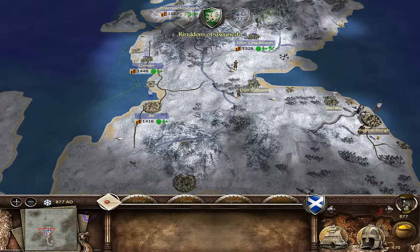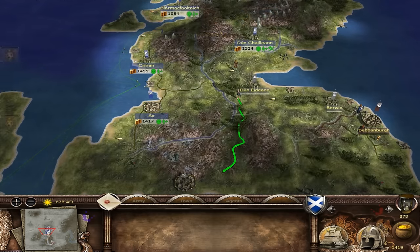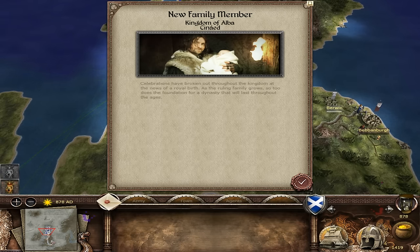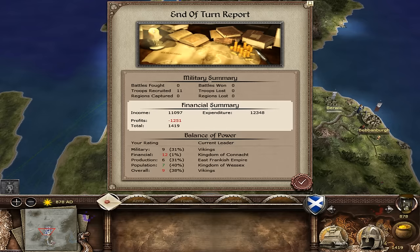Let's end the turn. I wonder how the Frankish Kingdom is faring. Nothing yet - nice and calm. The Vikings are the best in military. The Kingdom of Cornork is financially the most stable. Production goes to the East Frankish Empire, which I'm not surprised - they are huge.